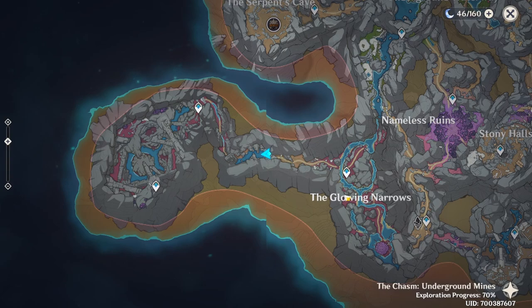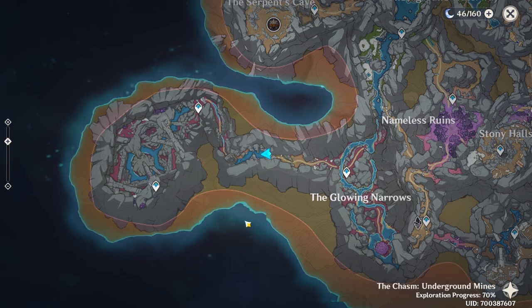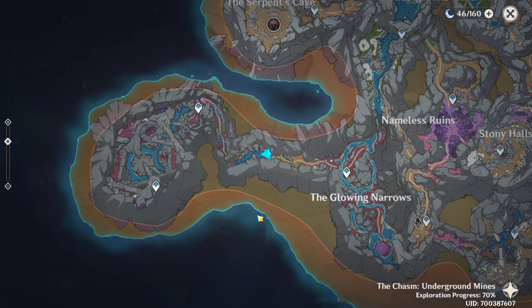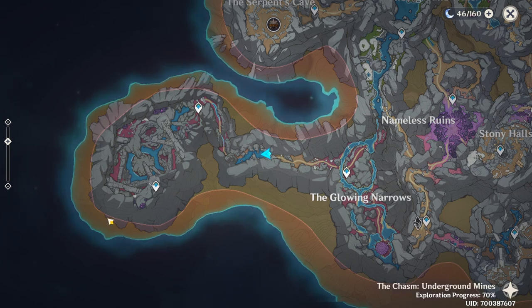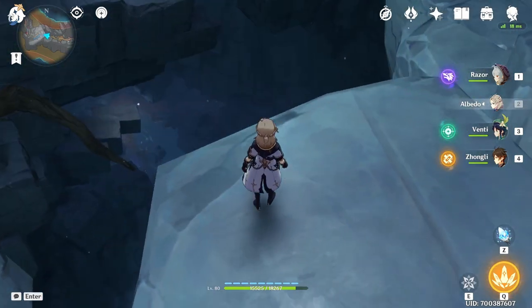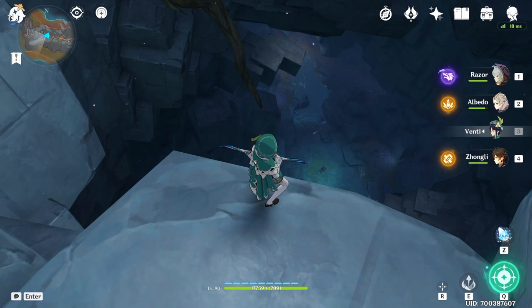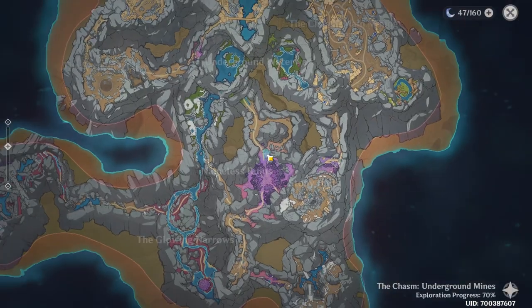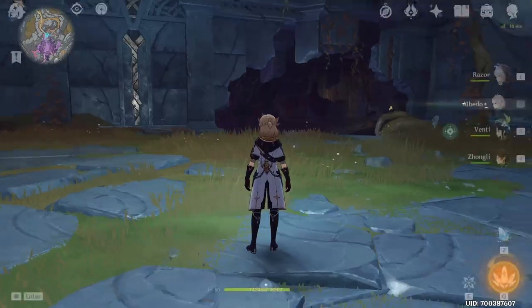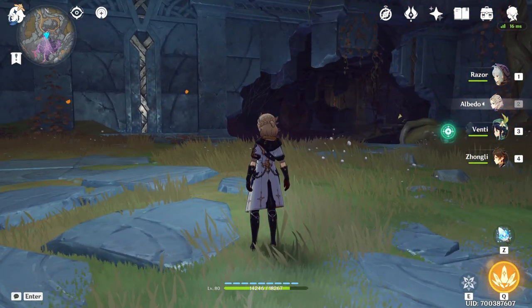Next we're going to teleport to the Glowing Narrows once more and follow this path. If you still haven't unlocked this location, just continue doing your main quest and this area will also unlock. You're going to open the locked door that's going to be behind you, and when you come over here the enemy is going to be down there. After you defeat him you're going to get the final orb. Then we're going to teleport back to the Nameless Ruins upside-down teleport waypoint and follow the path to use the orbs to get the luxurious chest.